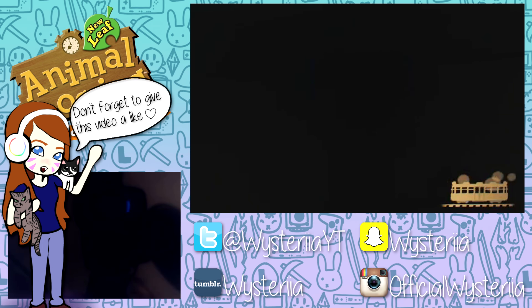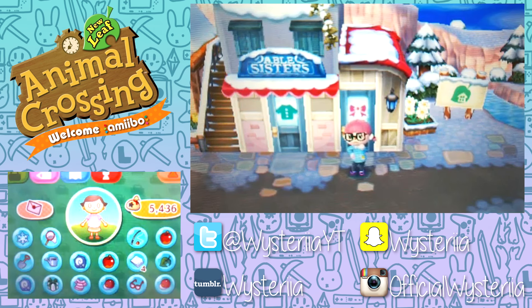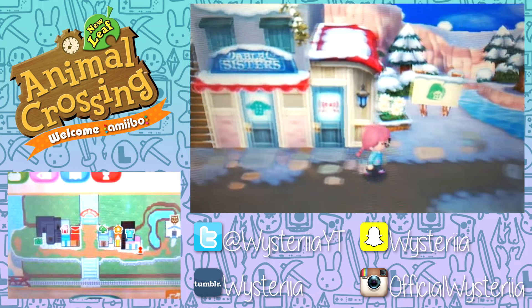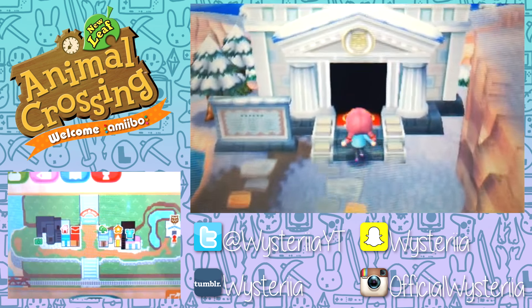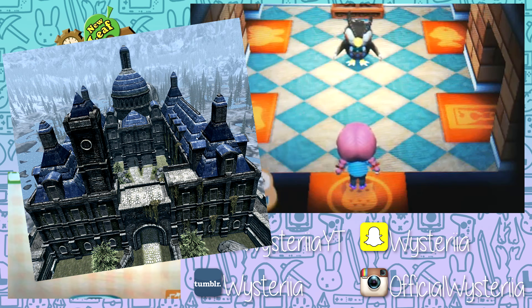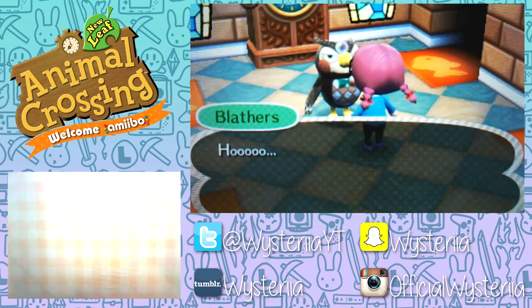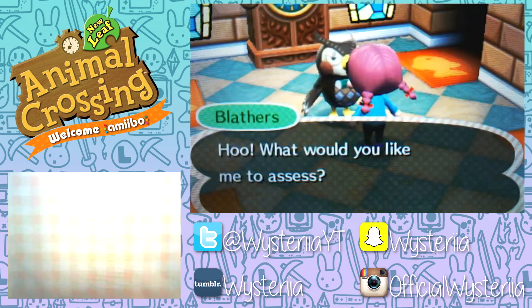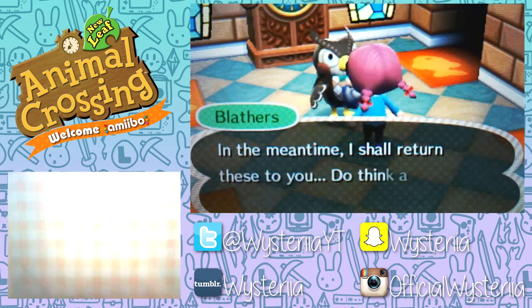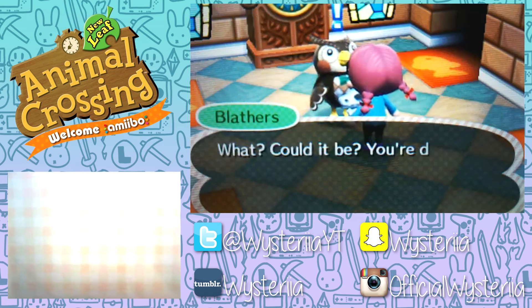I also decided what I want the exterior of our house to look like - do we have any fossils? We do. I forgot to take something to a villager apparently. I want our house exterior to be a blue palace, because in Skyrim the big castle is called the Blue Palace, so it makes sense. Let's go talk to Blathers. One fossil we don't have yet - an ankylo skull. That's cool, we'll donate that.